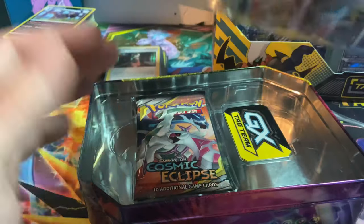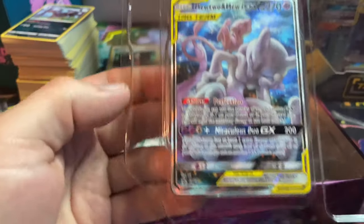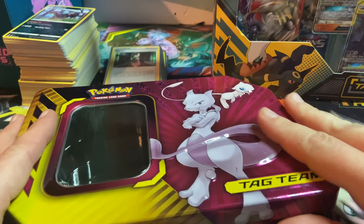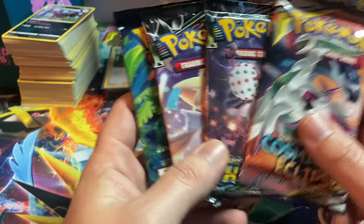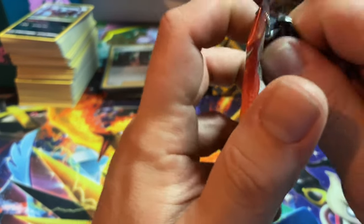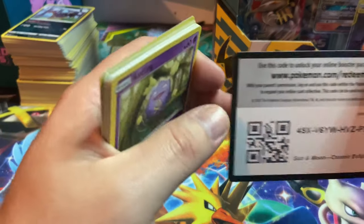I have opened one of these before — it was the thick tin — so you still get a metal GX marker, which is always cool. You get your Mewtwo and Mew promo card, though I'm going to use it for TCG Online — I'll trade it or maybe give it away in a stream. We got Cosmic Eclipse, Lost Thunder, Celestial Storm, and Evolutions. I was really hoping for some Unified Minds, but that's okay — these are all really good sets.